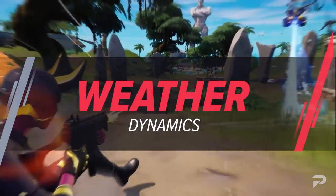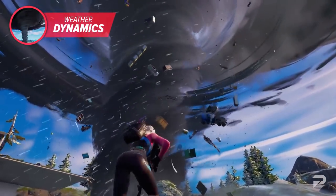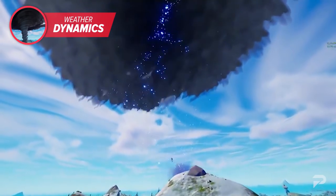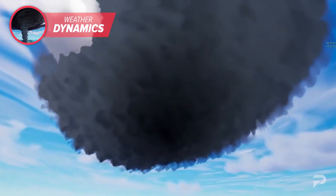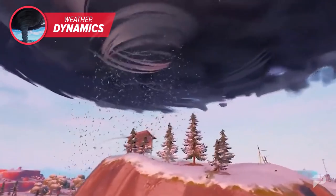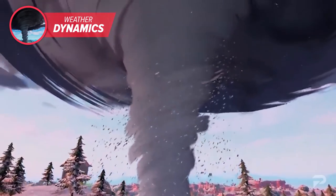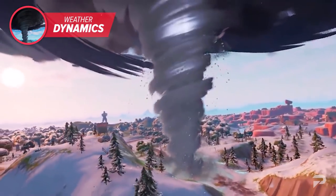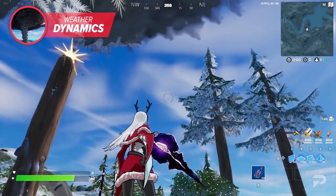When the Chapter 3 trailer dropped, we got a glimpse at the weather update — one of the most dynamic features we haven't seen yet. Roaring tornadoes and chaotic thunderstorms are going to strike at random, making the map far more dynamic than ever before. Recently, leakers spawned a tornado into the map, showing how players can ride the winds to achieve a whole new form of rotation. Early gameplay reveals that the tornado, while slow, does in fact move around once it spawns. Players will seemingly need to ride in the same direction as the wind to climb further up the tornado and gain altitude.